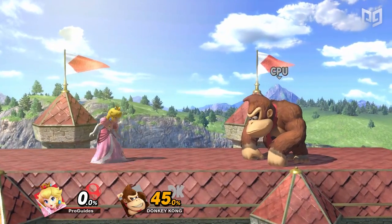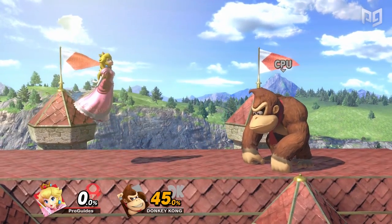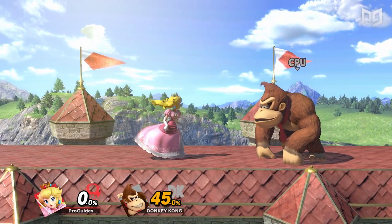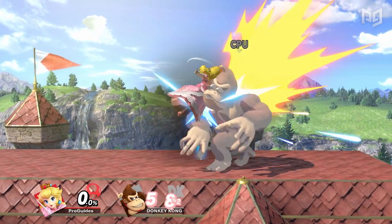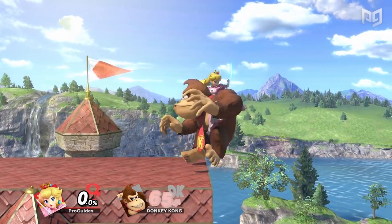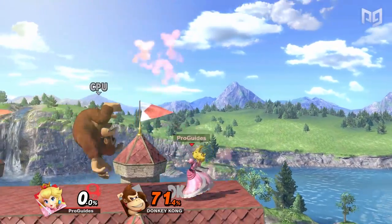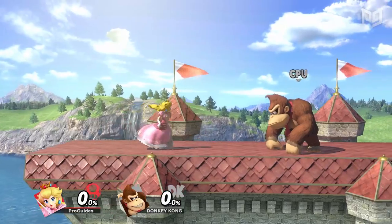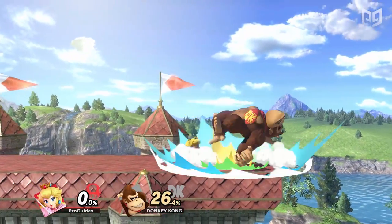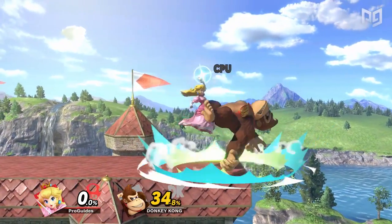Another technique that Peach mains need to master is the short hop. The ability to short hop opens up a lot of new options for Peach. One of Peach's key combos is to hit an opponent with a neutral air after a short hop. Once your opponent is hit by the nair, start to hover and then hit them with a down air. After, float out of grabbing range — once you get down the timing, you'll want to focus on the distance, staying out of your opponent's grab range but close enough to follow up with Peach's down tilt.